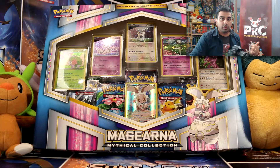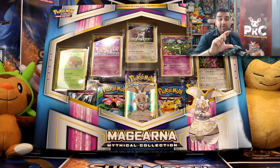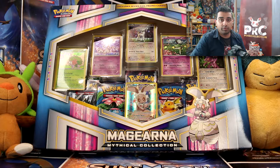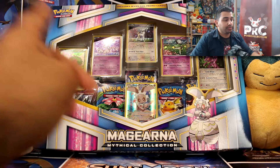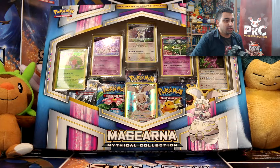Like the other box I got — the Volcanion mythical collection, which will show up somewhere at the end of my video end screen — it's got six promo cards, all from the X and Y series. There are five of the general ones and then the full-art one, which is Magearna. These ones look really cool, very purple-y and green and cold — very psychic-y, I suppose.